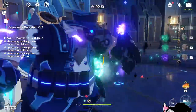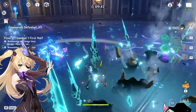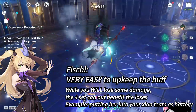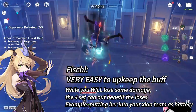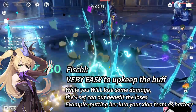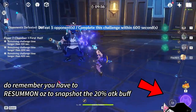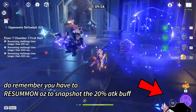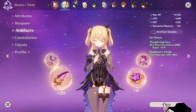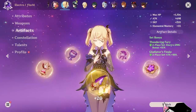And finally, Fischl. Fischl can easily maintain the buff at 100% uptime by rotating through her elemental skill and elemental burst. If you're putting her in a team where her damage is not too significant — for example, pairing with your Xiao — then this is a decent artifact to consider. Do remember that you have to resummon Oz at least once after casting to snapshot the buff. However, if you're playing DPS Fischl, then you're going to have to re-farm your artifacts, including finding a good main stat and potentially good substats.